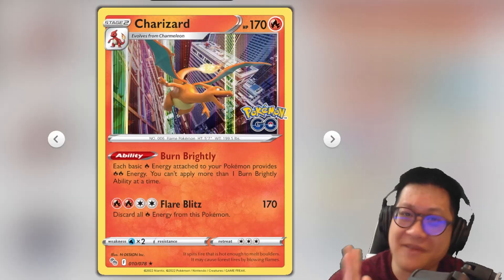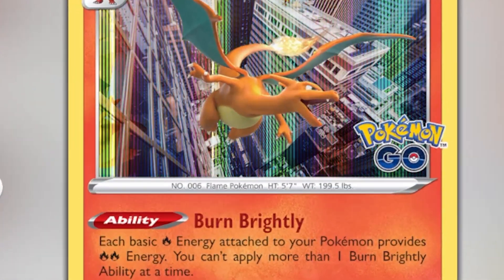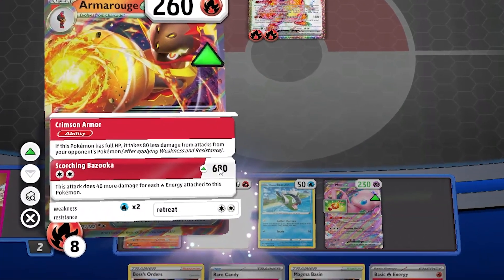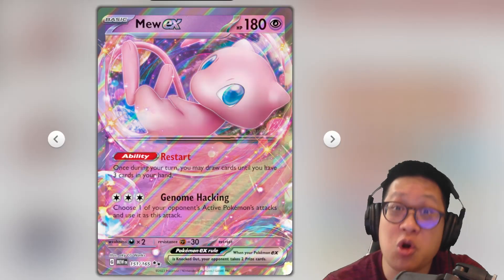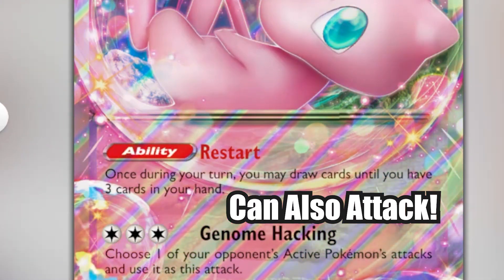Add in a Magma Basin and you get an extra fire energy from your discard onto your bench Pokemon, though you take 20 damage. Finally, we got Baby Zard, whose ability turns all your fire energies into two fire energies — that lets you get those nice big numbers. Your main draw ability is Mew, because you have no time to evolve any other Pokemon other than Charizard and Armor Rouge.